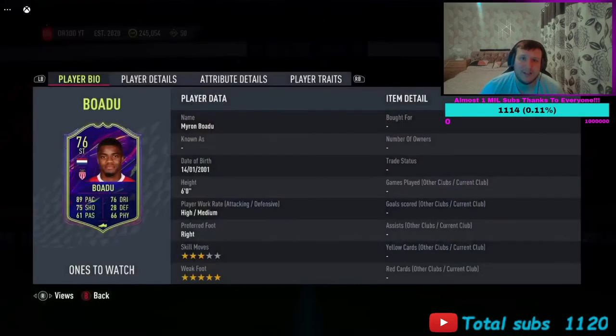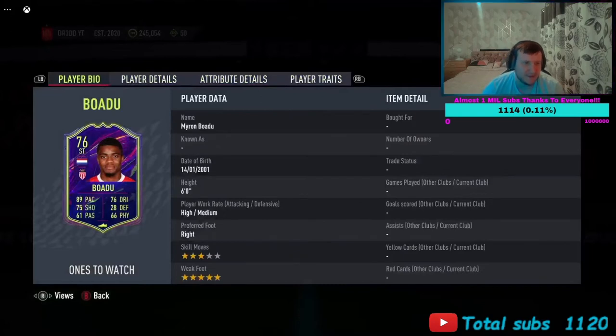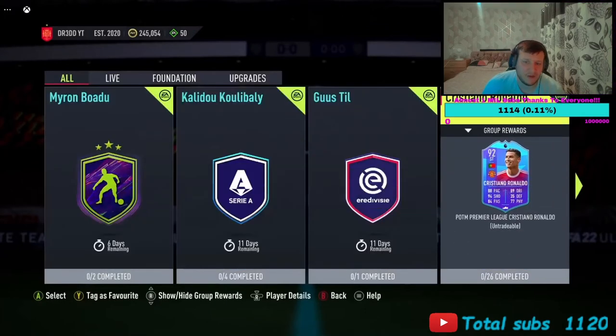So this is Badu — he's got 91 pace, 88 finishing, 88 sprint speed, the speed dribbler and outside the foot traits. Everything else is pretty poor on the card. He's only 76-rated, but he plays at Monaco in League 1. There's a chance he can go up, and that five-star weak foot means a lot. For a 15–20k player you may as well do it — if you get something in form he's going to be just about usable.